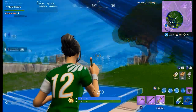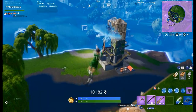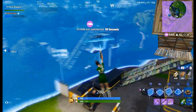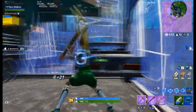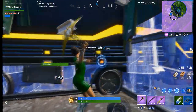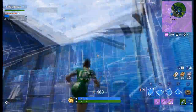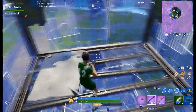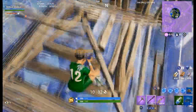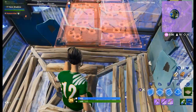Basically, the chest spawn rate of all the different shields adds up to 46.1%. This means that you're going to be getting a Slurp Juice, Big Shield, Chug Jug, Mini, or a Chug Splash in about half the chests you open. And this is only for chest spawn rate — I didn't look into the floor spawn rate at all. A Slurp Juice has a 5% chance, a 2.1% chance of getting a Chug Jug out of a chest, and an 8% chance of getting a Chug Splash out of a chest.